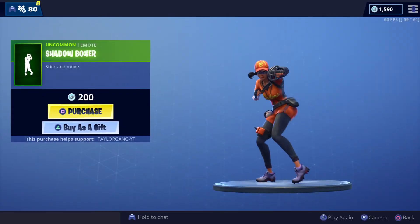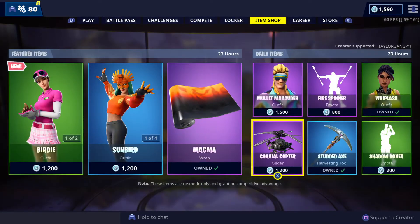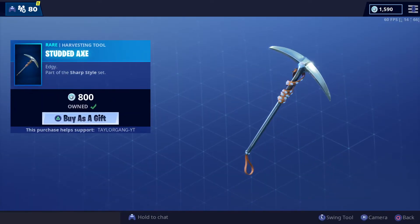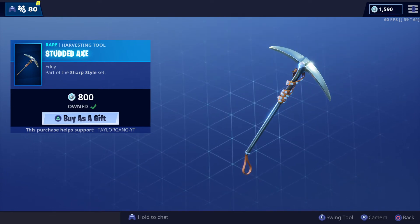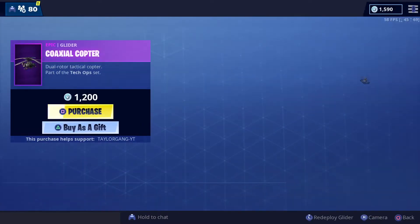The Shadow Boxer makes a return. I thought this was funny at first, but glad I didn't pick it up because I don't see myself using it. Then the quietest pickaxe in the game — the Studded Axe. Shhhh, that's what it sounds like. Gotta be quiet about it.